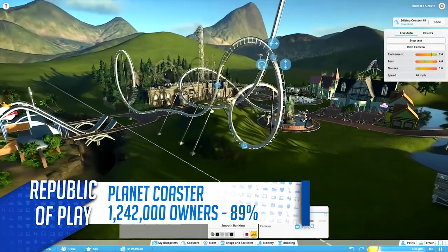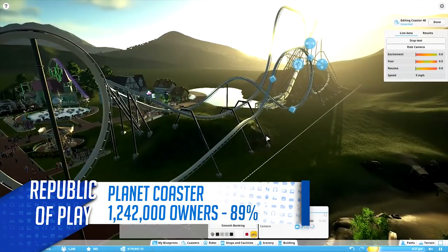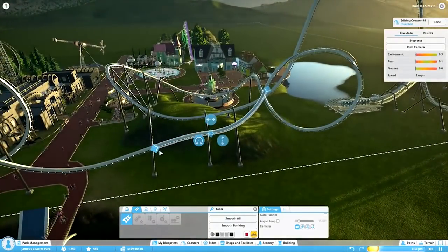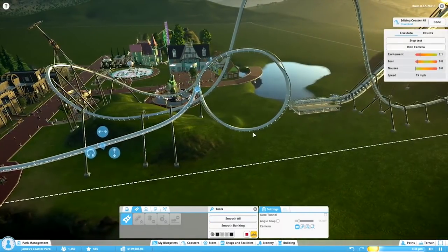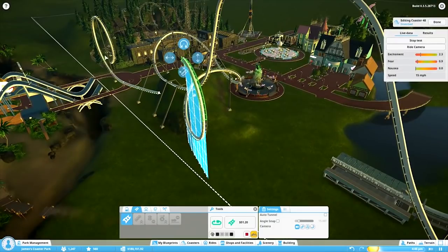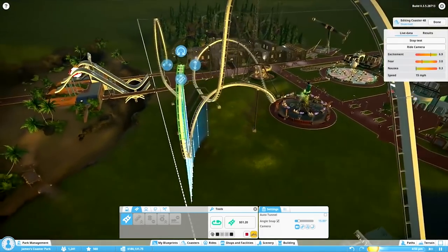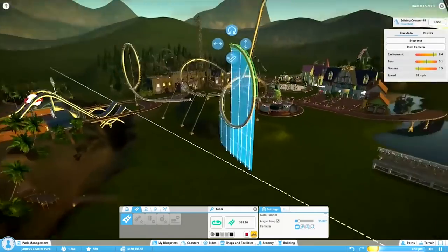Next up we have Planet Coaster. Released in 2016, Planet Coaster is a throwback to the rollercoaster tycoon games of old, made by some of the developers from the original games. The game features an extremely flexible creation system — from terraforming landscapes to creating shop stands, props and of course rollercoasters — all combining into a theme park management game that focuses heavily on the creative aspect, with a flourishing mod workshop to find any items to suit your park's desires. The game also receives regular updates and features some small DLC packs to add different themes to your parks.